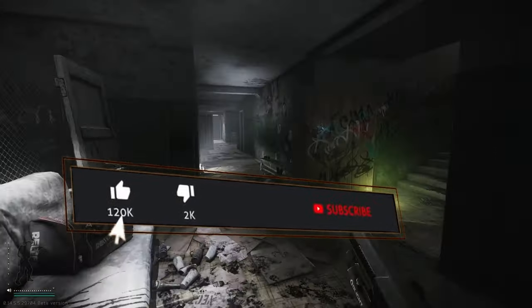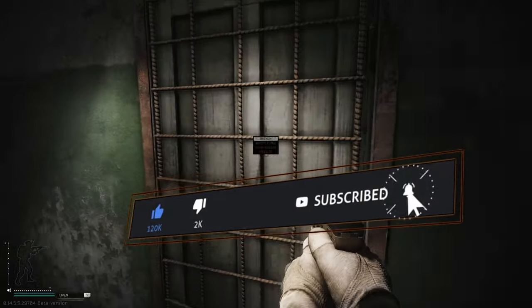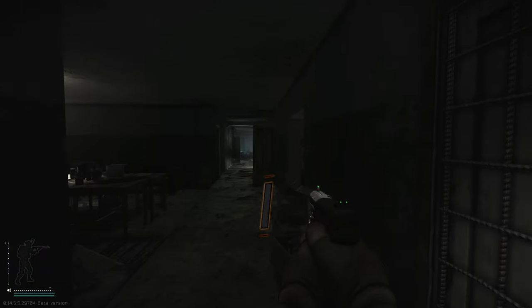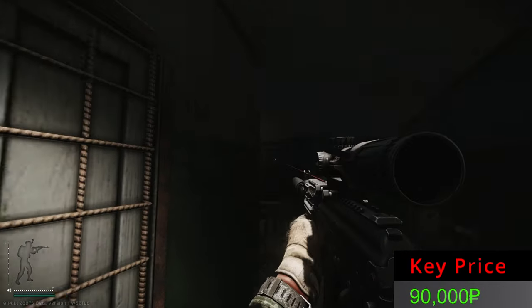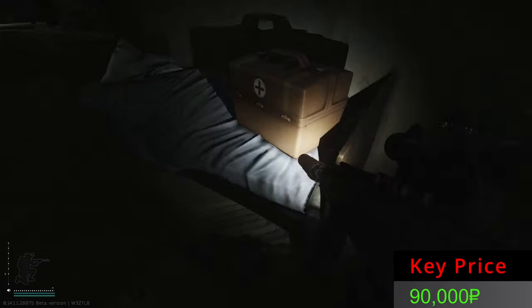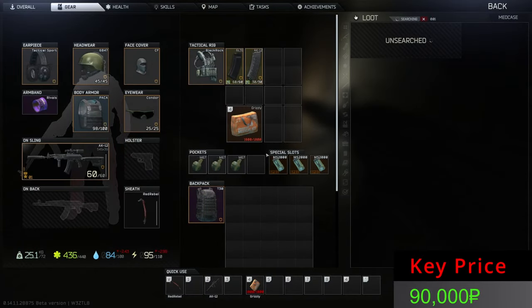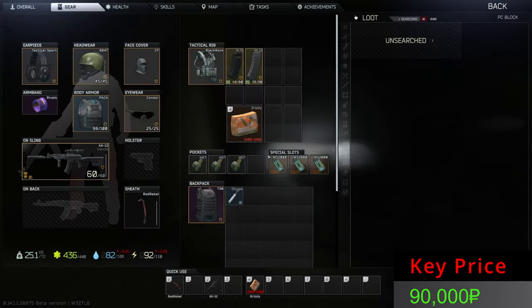If you're new or enjoying the content, please consider dropping a like and subscribing. Now let's see the real price of this key. Ladies and gentlemen, this is Dorms two-story, the 114 key. Let's see if we can pull out a Ledex, a GPU, or a BTC — it almost dropped from the first opening, which is a good and expensive start.